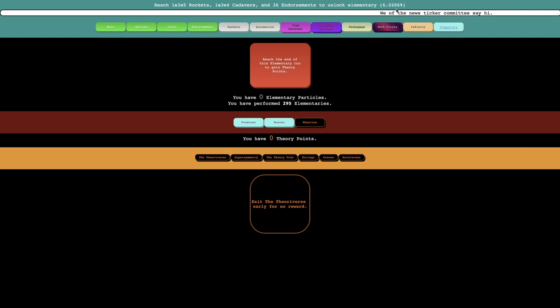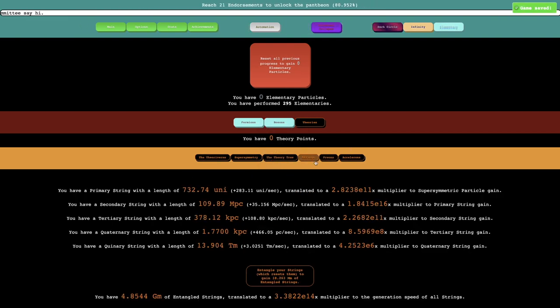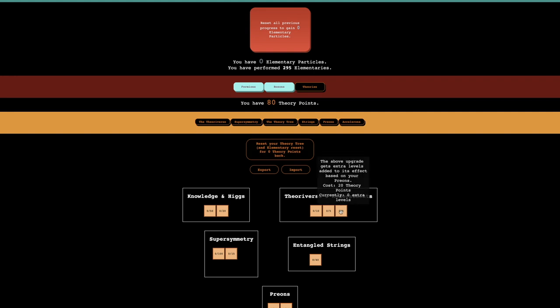Elementary — you can see the percentage. No, I'm nowhere close. I'm at 54% and I guess I could try to get endorsements, but that doesn't really look like it's possible at this point. I think what I'll do instead is I'll exit the theoryverse early and just go into a kind of normal build. Maybe I should get 'the above upgrade gets extra levels added to its effect based on your prions' — I don't know what the above upgrade is, but it seems good. It's 23 points, though.